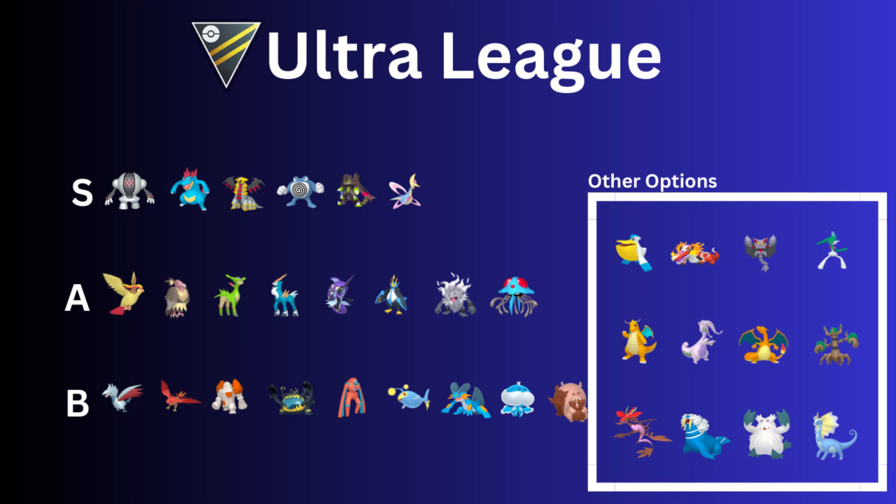Then we have Cobaliion and Virizion — both of them used to be used a lot more in the Ultra League. They're still really highly ranked, but I feel like Poliwrath and Annihilape kind of dominate now. Still good though. Then we have Tapu Fini — it's a good Pokémon, but once it gets Nature's Madness, which I assume will come out in May, it's going to be that much better. And then Empoleon received Steel Wing this season, which definitely helped it out.